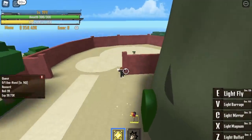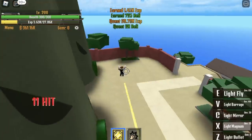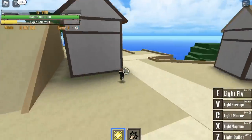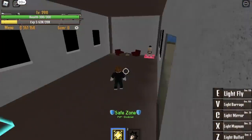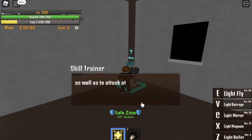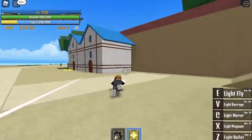Very easy! When you reach level 200, we skip a quest in the Fishman Island. But before that, let's not forget the Soru. You can buy it for 50,000 Belly. I forgot because we travel fast and we're a Logia-type user — but don't forget to buy this.